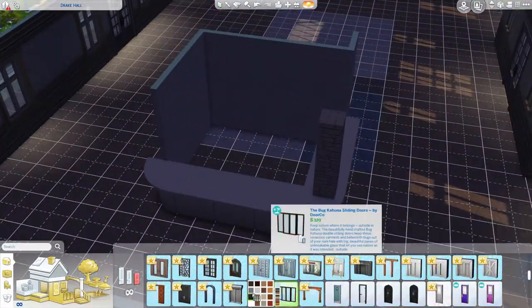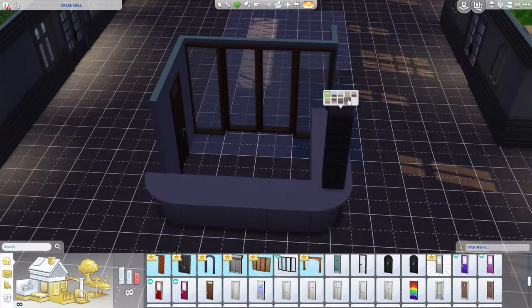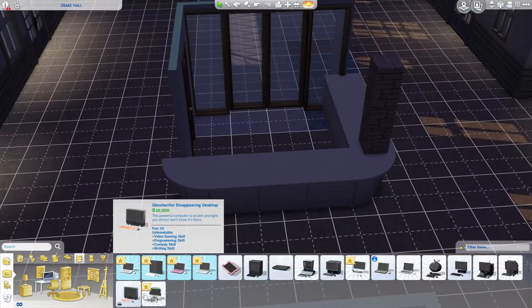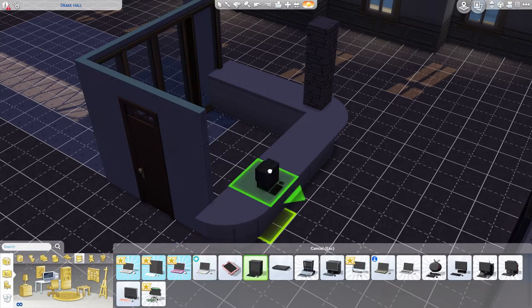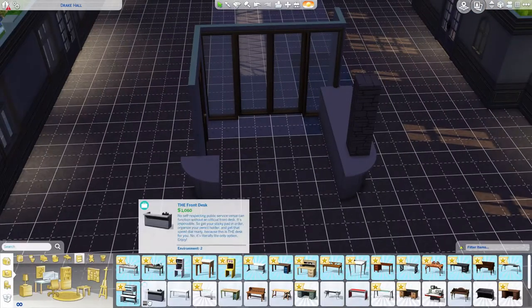For me, like my dorm and my boyfriend's dorm, they both had an RA desk smack dab right there at the entrance. I haven't really seen an RA desk in a lot of other Simmers' builds, so that's the first thing I wanted to start with — it's a little attention to detail that some people have been missing.